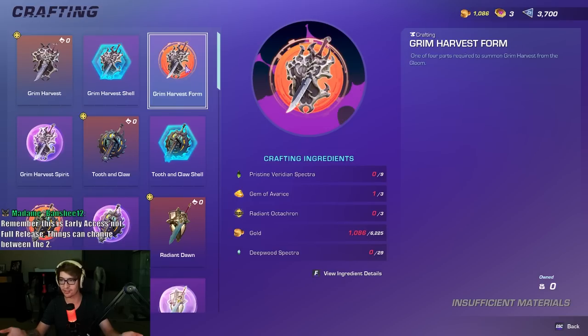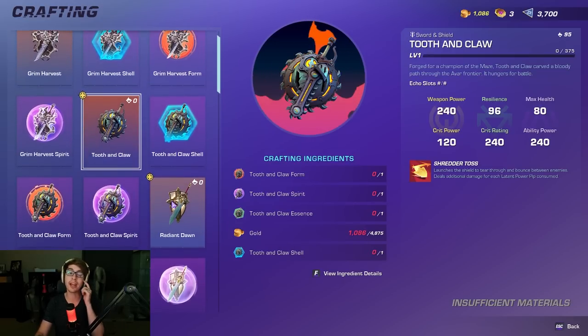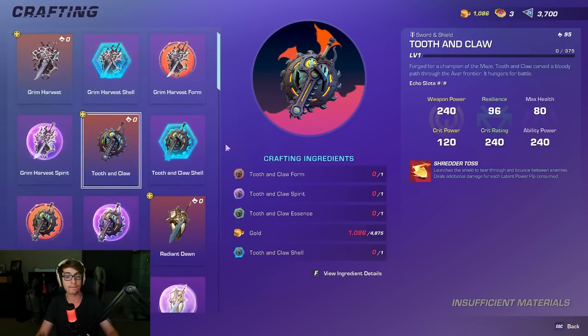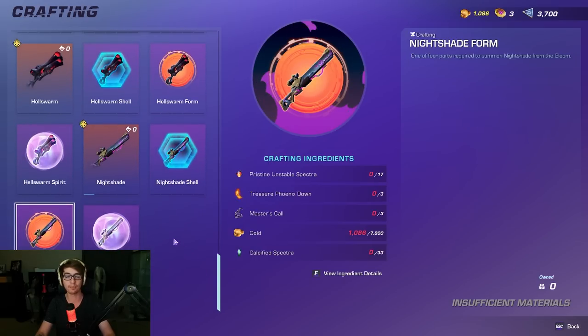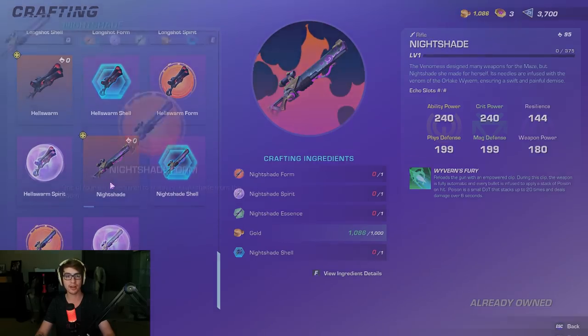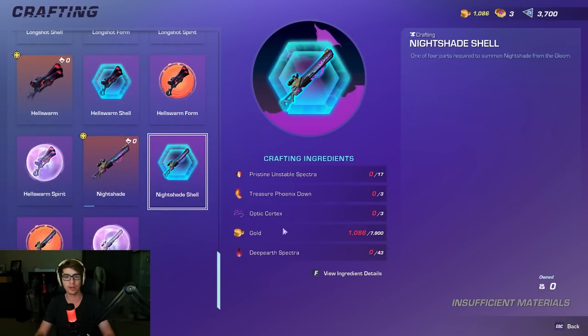Reminder: this is all early access, first week into the game, so anything could change — farming locations could change. But for now, everything mentioned is where you farm everything. For example, if you want to know where to farm the Nightshade Essence, hit F, check the Essence, and it says go fight the Gloom. Summon Nightshade from the Gloom. Maybe found by defeating Wormwood — sweet, go kill Wormwood.